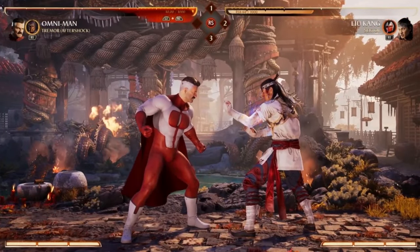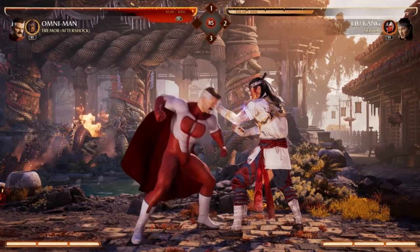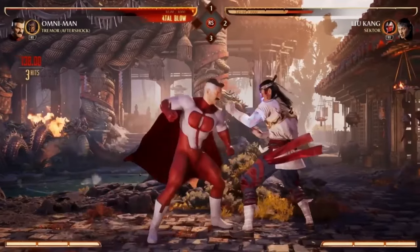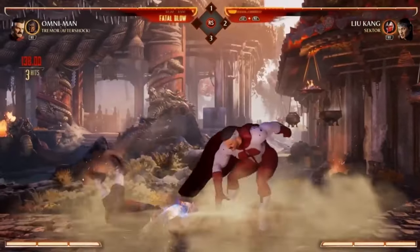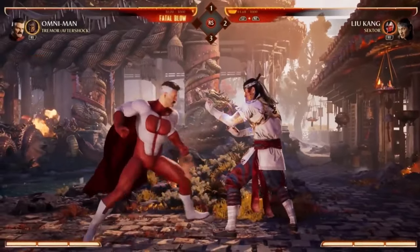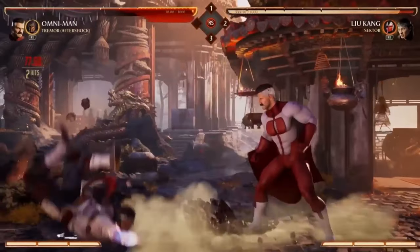He also has some really interesting mix-ups to open up the opponent. His sweep is pretty unique because he drops down and does extra damage — because he's super, super fast. He also has forward three where he literally just stomps the ground and creates an earthquake. So strong.